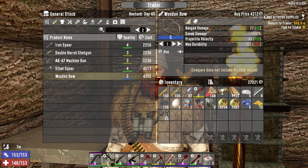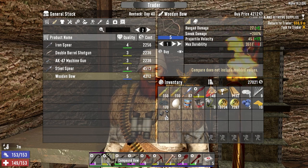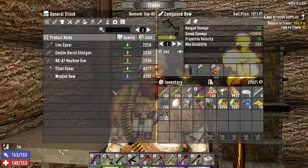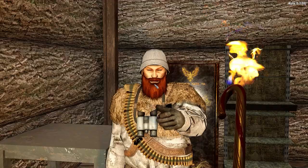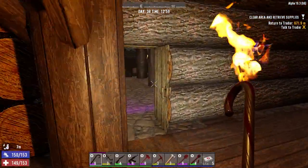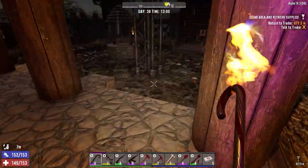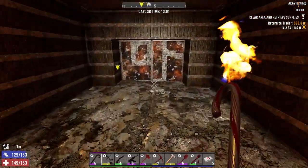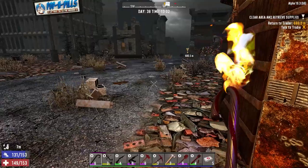This does 27, this guy's plus 5. Alright, that's it, and then move on. We've already got a job up north, right? Let's go. Drop this stuff off at home, turn in the quest at the other trader, and then head up north.